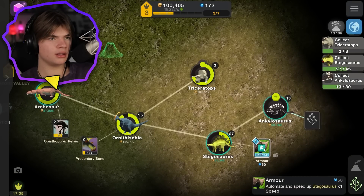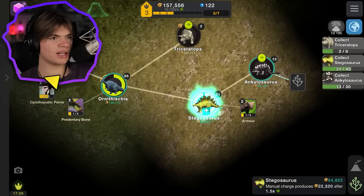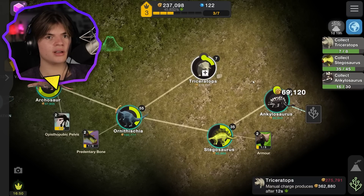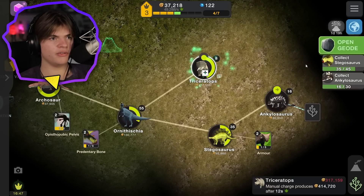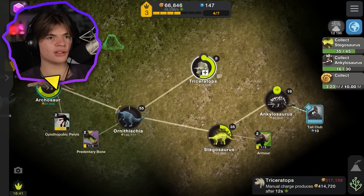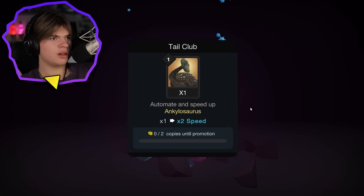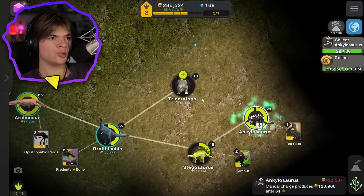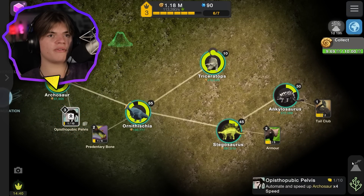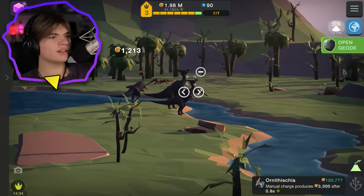Geode - 'stegosaurus double speed' - let's do it, we need 50. We have 122 left after that. That makes our stegosaurus go even faster. We still have to do these ones manually which is kind of annoying. One more triceratops and then we get that geode - 'automate the ankylosaurus' - yes! Now just our triceratops is manual - that's perfect. Now it's rank three, we just have to collect some more fossils which is going very quick.